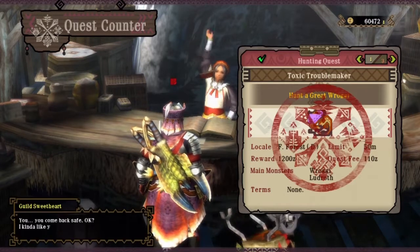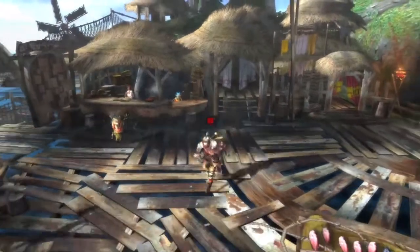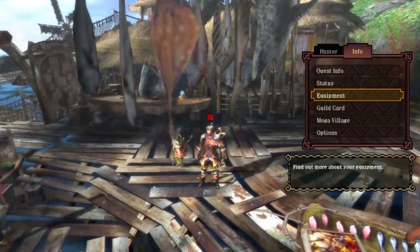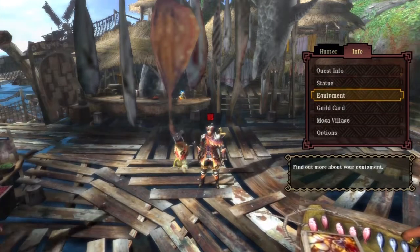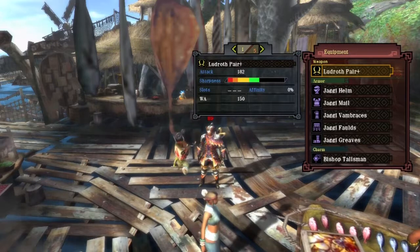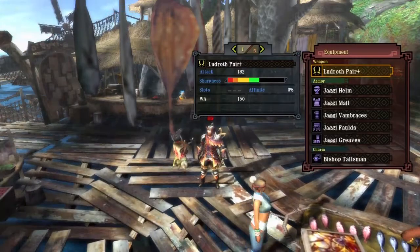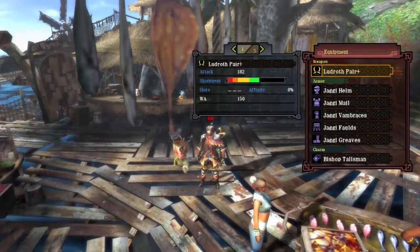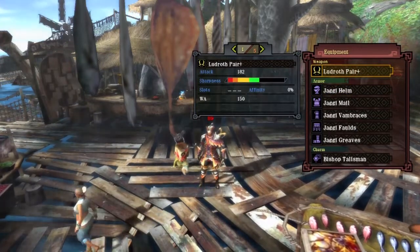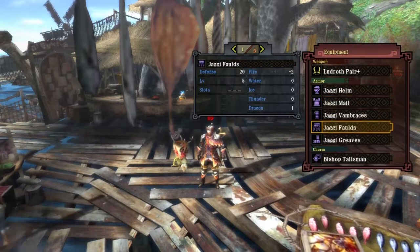I'm just gonna call him Great Rogi. The Rogi is basically a Great Jaggi, which is kind of stupid to be honest, but he's a poison type and he is also weak to water. I guess he's kind of fire-poison — he's red, if that makes any sense. I have my Ludrath Pair Plus, which is a water element dual blade that'll help a lot, and I also have my Rigor Jaggi set.